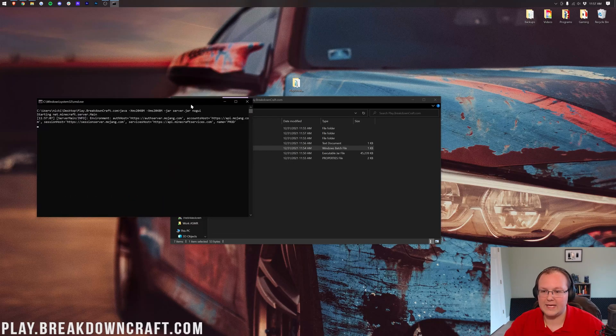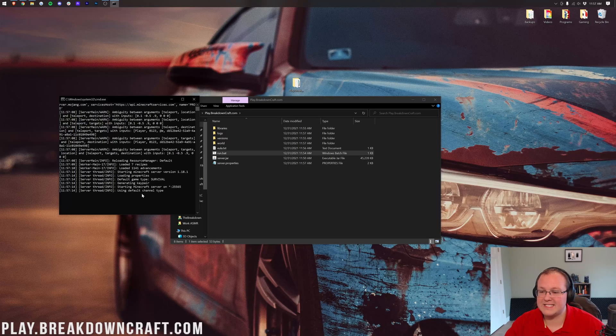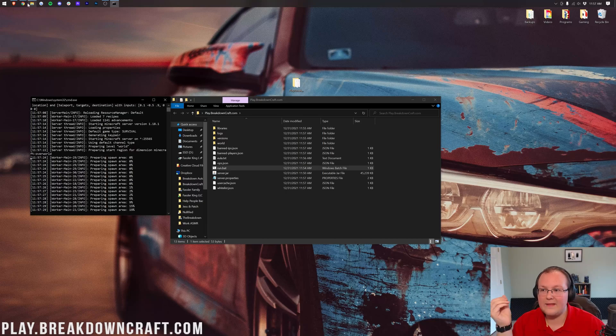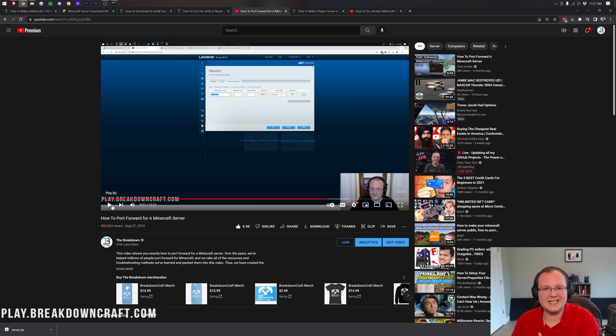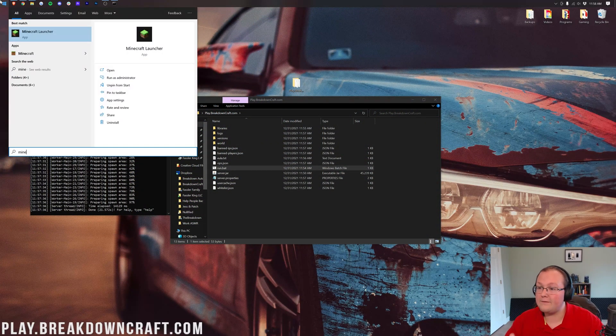The server is now loading resources, loading advancements, and generating the world. When the console says 'Done', the server has started and you're good to go. Open Minecraft and click Multiplayer, then Direct Connection. Note that you are the only person who can join this way — your friends will need to use your public IP address, which requires port forwarding. There's an in-depth port forwarding guide linked in the description that has helped nearly half a million people.